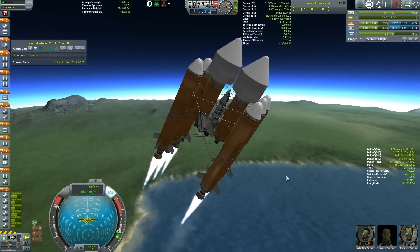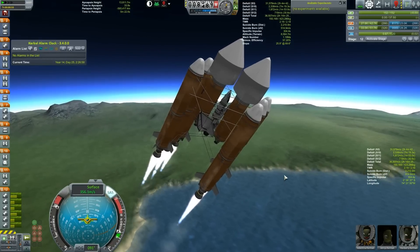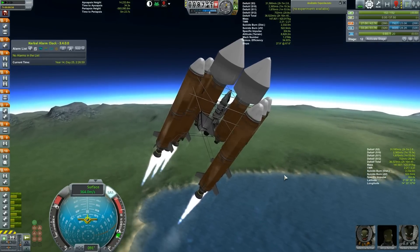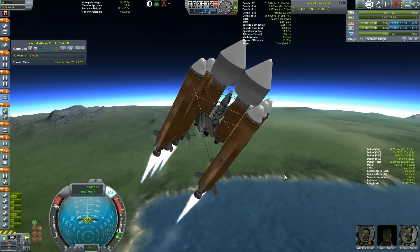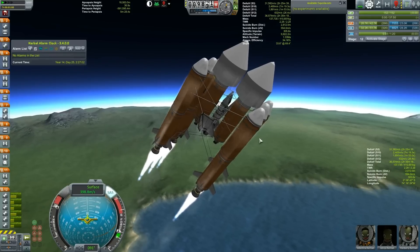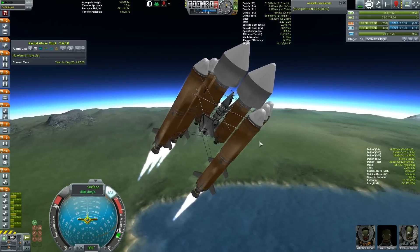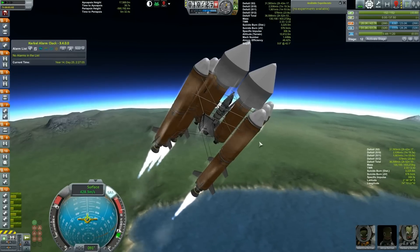A lot of people like to - and I do too sometimes - decouple their side boosters and turn off the engines when they decouple their side boosters. I don't have that luxury on this ship. I tried that, and when I did, it sheared these wings off. So that's bad. So I have to just go at full throttle and hope, basically.